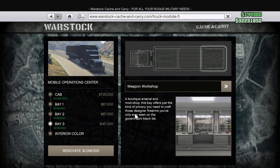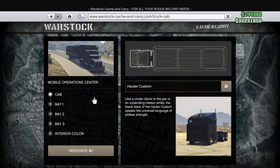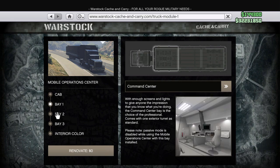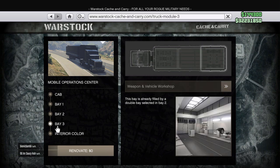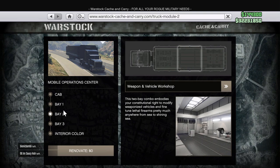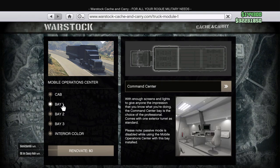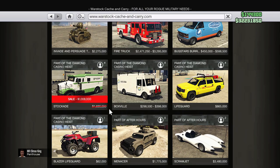The MOC gives you access to some exclusive content. My layout uses the hauler custom as the cab, then in bay one I use the command center, and the vehicle and weapon workshop as my second — it takes up bays two and three. So definitely the way I would lay out my MOC for the best bang for your buck.